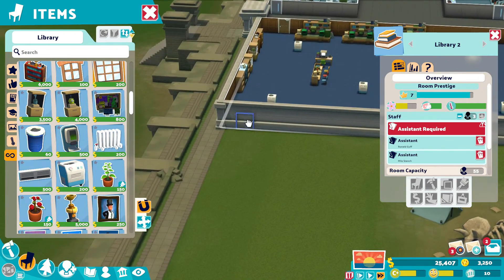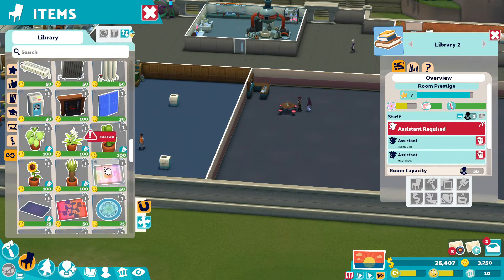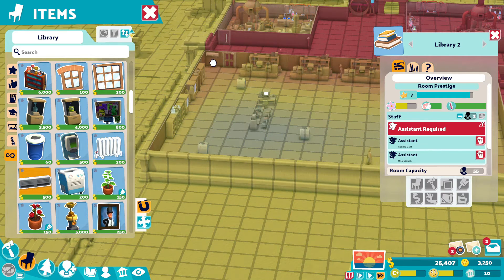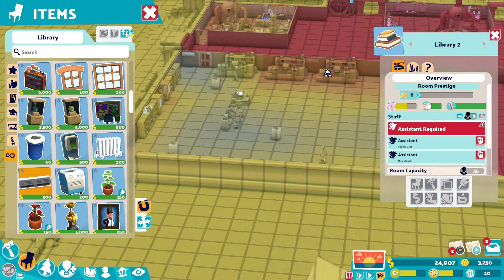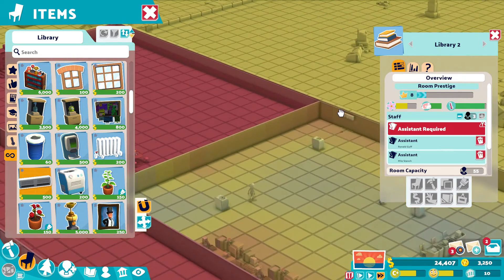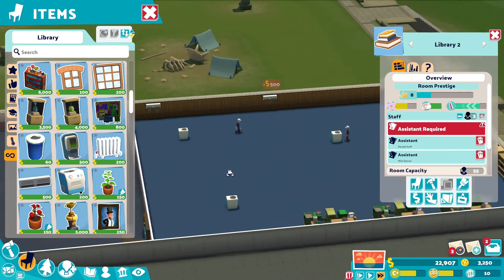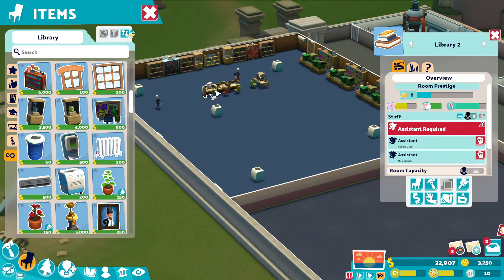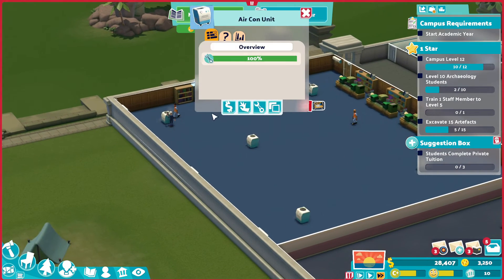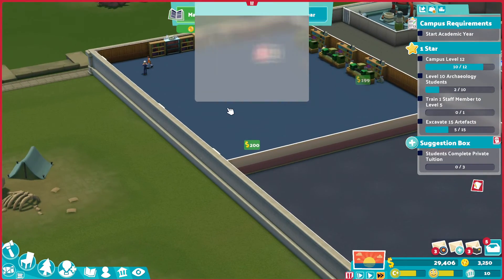We're going to throw down another door. Wall-mounted air-con units — we'll put some of those in. And then hopefully it means we can remove the ones in the middle of the room. We're going to pause the game for a second. Let us sell all of this crap. Right, like so — that's all sold.